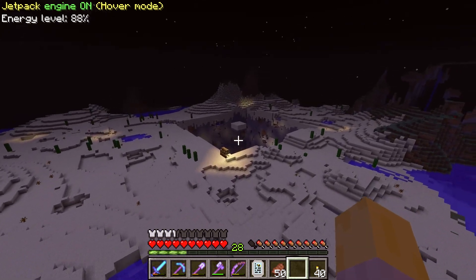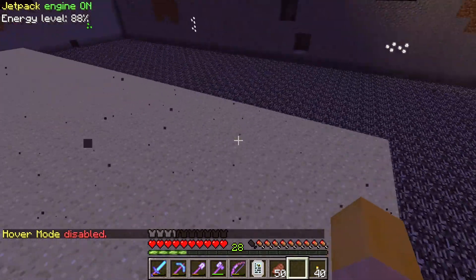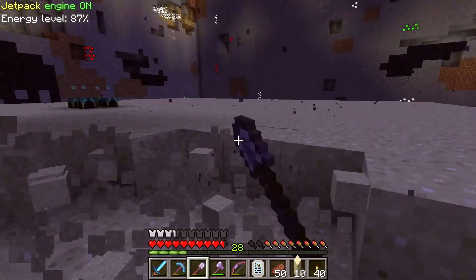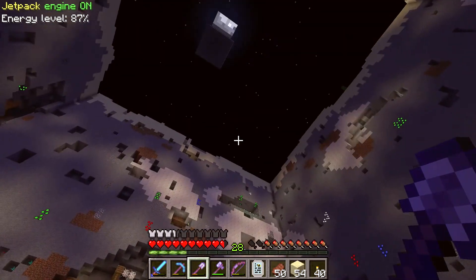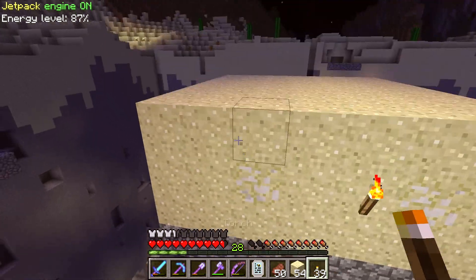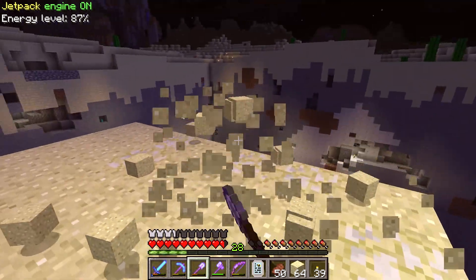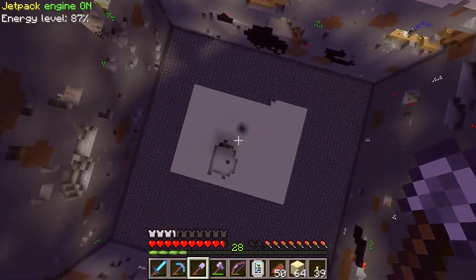Quick detour. I wanted to go over to this quarry site where I have the saltpeter ore spawner — or possibly multiple spawners down there. I'm not sure if it's just one in the center with a big range or one spawner per saltpeter spot. I filled this in with sand and haven't yet seen any sign of saltpeter spawning down here. But I set up a little platform up here closer to ground level — and look at that, there's saltpeter right there!